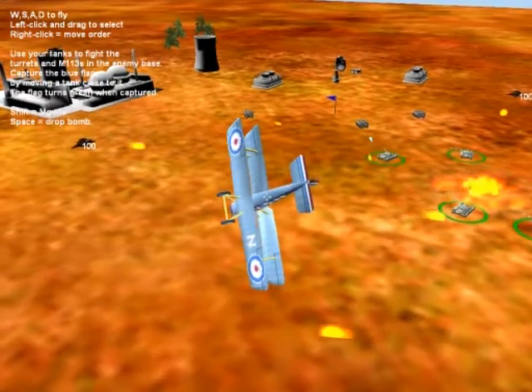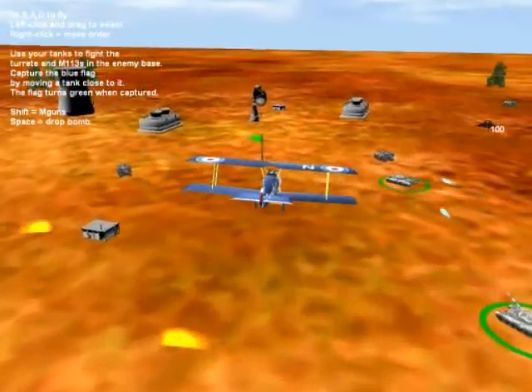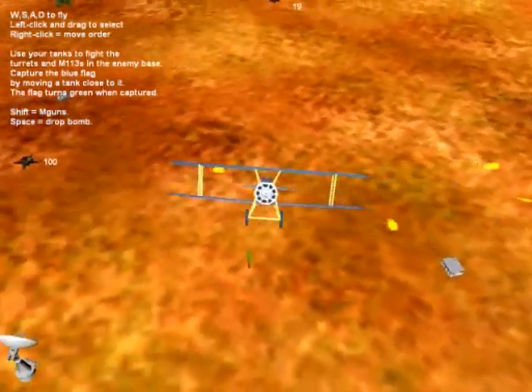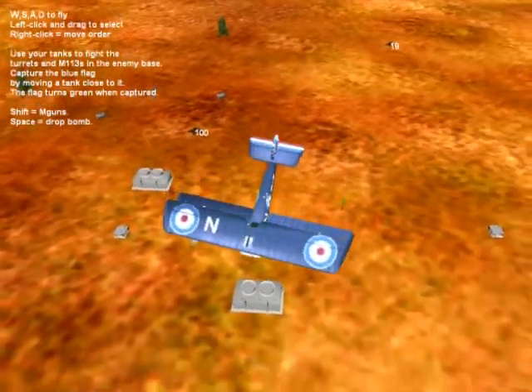The goal is to get close to that blue flag so that I can capture it. There we go — turns green. And I find when I wheel around, the last of my tank's dying, so it looks like I lost the battle, but it captured the flag.